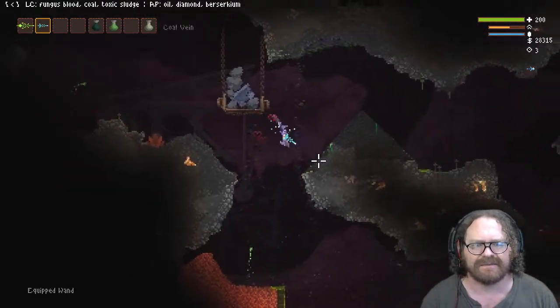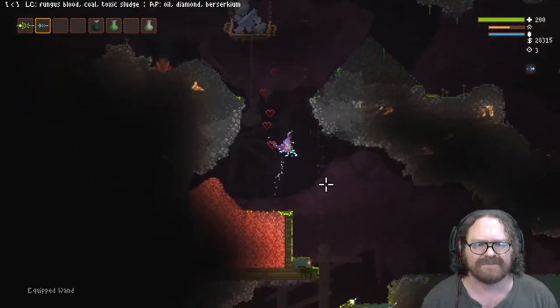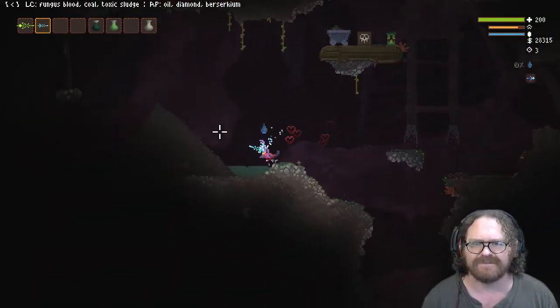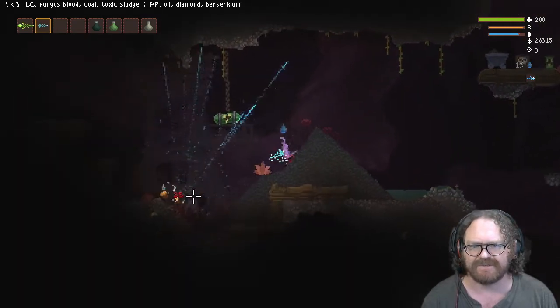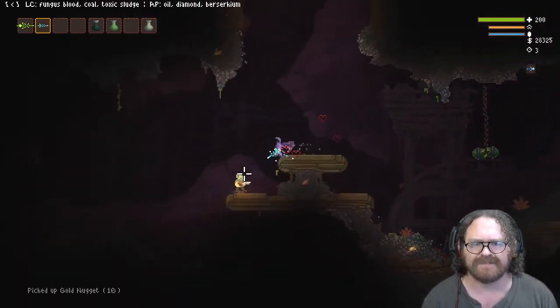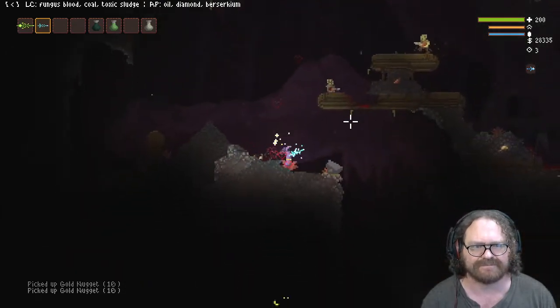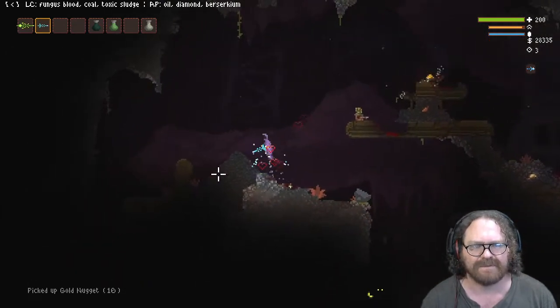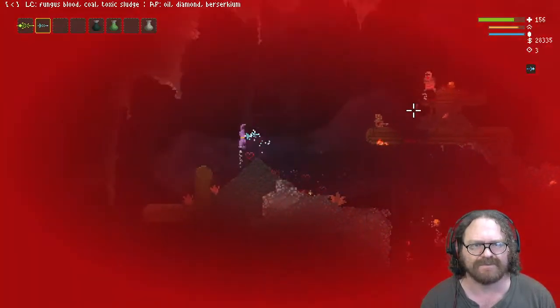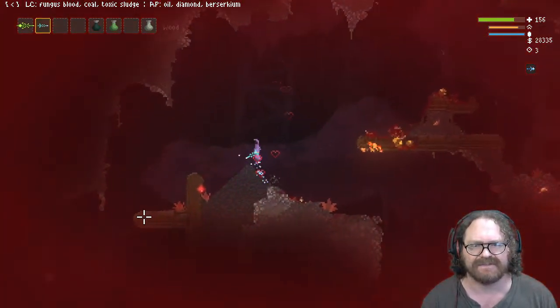Lightning can be dangerous — you can kill yourself with lightning, and if you fall in water you'll also die. So be careful not to go in water. Right here you just want to go a little bit to the left, and then we'll do some mushroom cave exploration.